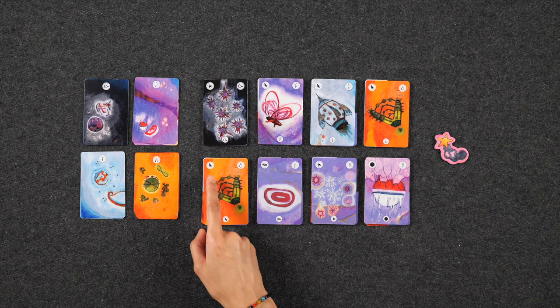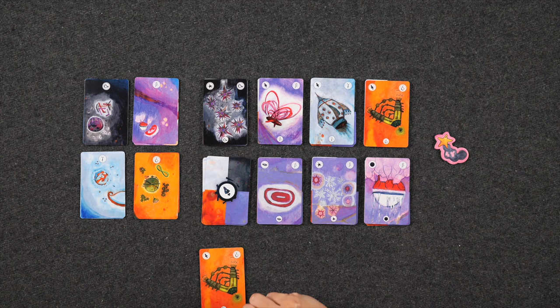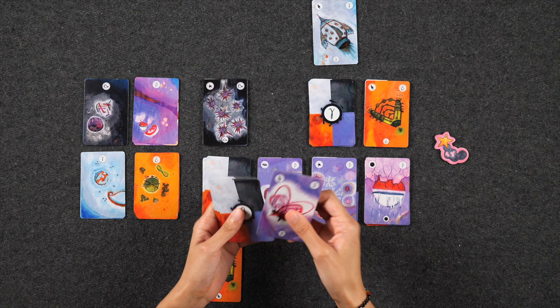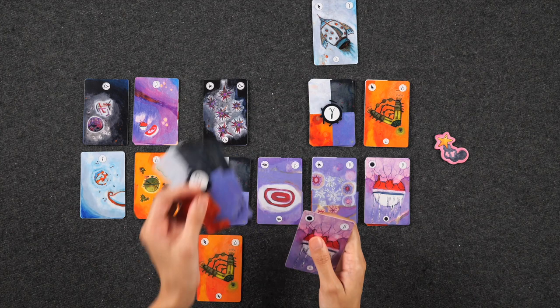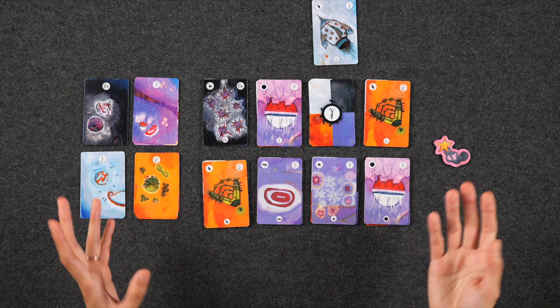Let's discuss the different types of powers. The minor ship power — discarding two ship cards — allows you to choose a deck, look for the card you want, put it on top, and shuffle the rest underneath. The major version lets you do that twice. So if I discarded these two cards, I could say I really wanted a specific Beta Galaxy card, put it on top, and shuffle the rest underneath.